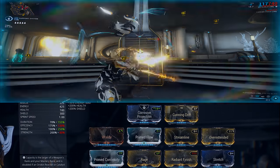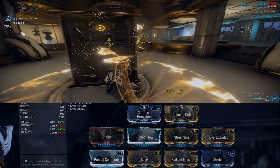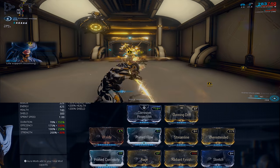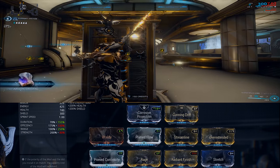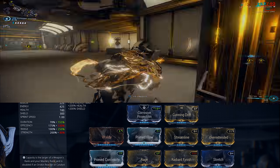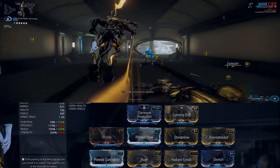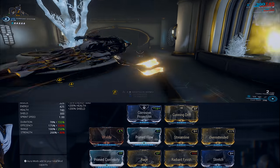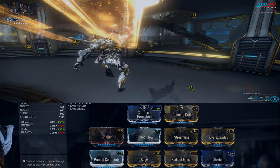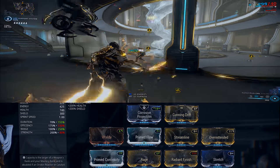Last but not least, we're going to talk about the Radiant Finish build. This build makes use of the Radiant Finish augment to make Radial Blind an insanely strong ability, especially in endgame content. The build focuses heavily on Power Range, Duration, and Efficiency so it covers a large majority of the map and lets the stun last a long time, allowing you to wipe out every enemy in a room with a single cast. We have Overextended, Stretch, and Cunning Drift for Power Range — Overextended has a negative effect on Power Strength but that doesn't matter in this build. We have Prime Continuity for Duration, Streamline for Efficiency, Vitality for health, Prime Flow for energy, the Radiant Finish augment, and Rage. This build allows Radial Blind to cover 62.5 meters and keep enemies stunned for 23 seconds. Don't forget to run a dagger with Covert Lethality for an extra 100% damage on finisher attacks.